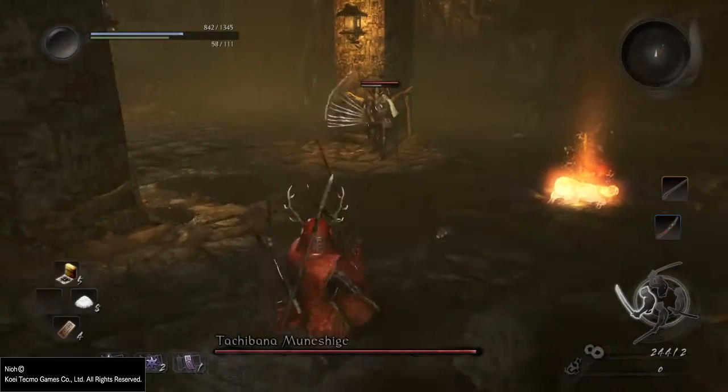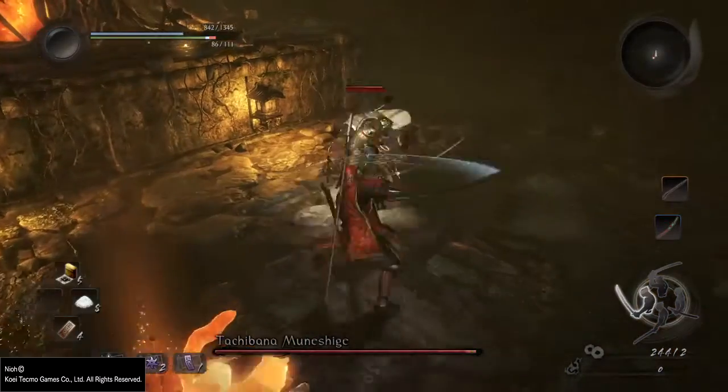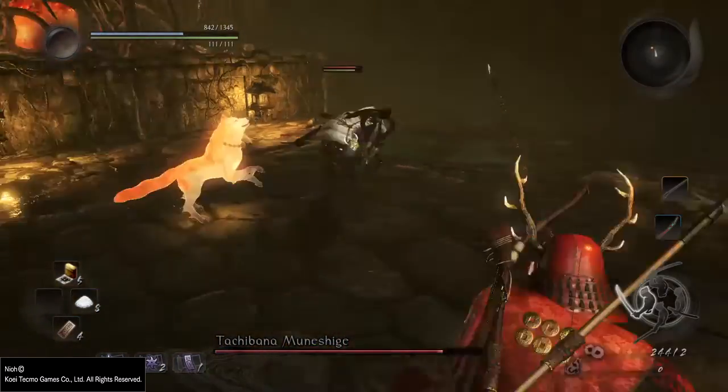It's really easy when you take his ki out. As you can see, he'll try to charge at me and this will cost him a lot of ki, so I'm going to hit him twice and execute him and deal 1000 damage.